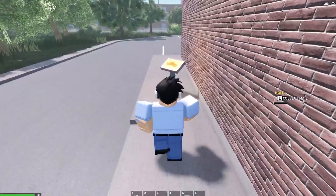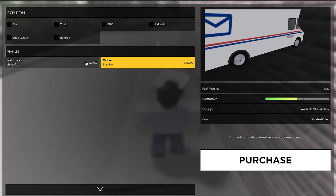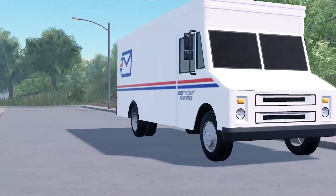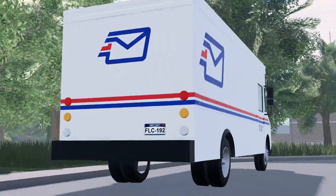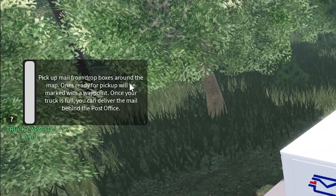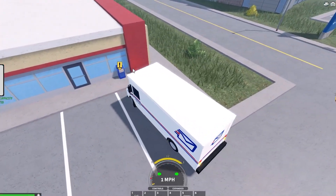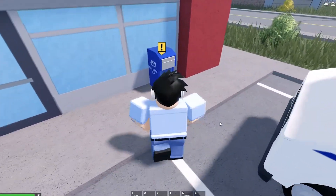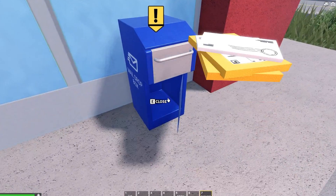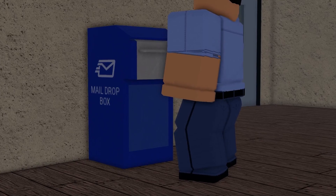Next up we have the post office. There's a small update to the front with some new parcels and decals, and there is now a new mail van. It's similar to the mail truck but basically an extended version that can fit 10 packages in the back precisely. You can go and pick up packages from small blue post boxes around the map — you get a notification above them, open it up, grab them and put them in the back of the truck. Once you reach the maximum capacity of 10 parcels, you can deliver them back to the mail station.